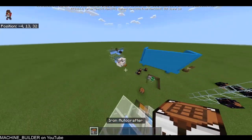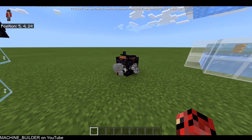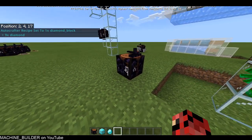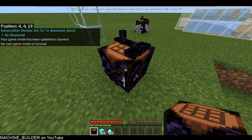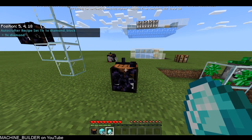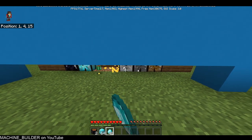Anyway, that's basically the whole idea. Just interact to set the recipes. They work in survival. If they're halfway through crafting a recipe and you break them, you'll lose the items — I'll show you that. If you set it to craft diamond blocks, throw in some diamonds, then break it, you don't get the items back, so be careful. Also, it uses up one item to set the recipe, which is just for balance.